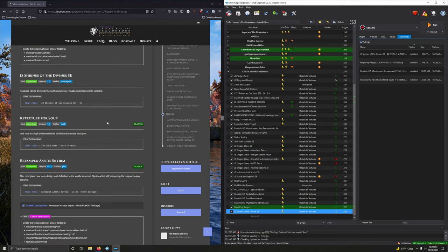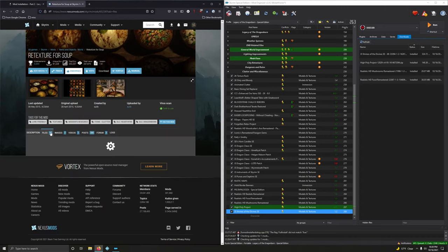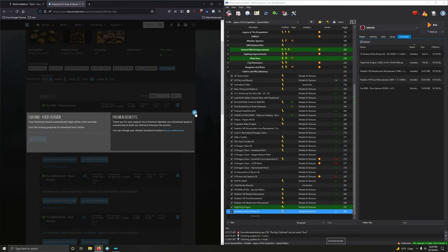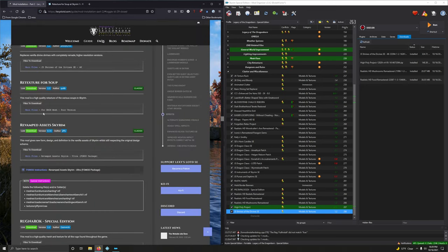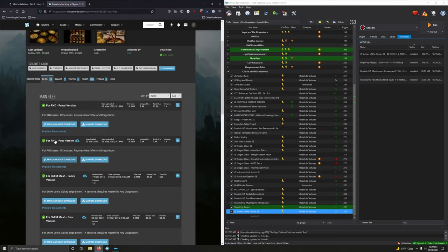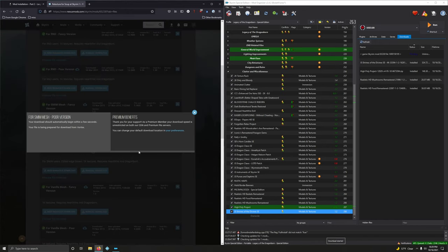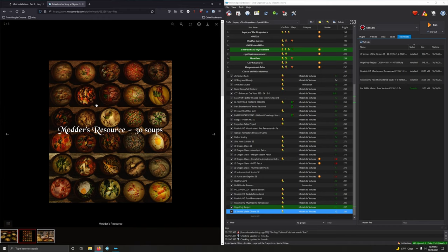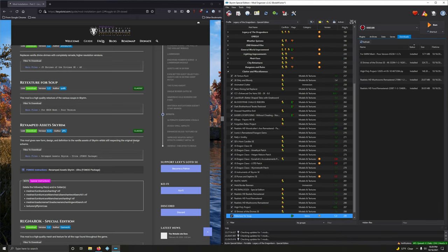Retexture for Soup — a high quality retexture of the various soups in Skyrim. We want the SMIM mesh poor version — not the one for RnD. I right-clicked and deleted the wrong one first. The poor version is the one that looks most like nondescript soup; everything else looks too fancy. Double-clicking to install and activating.